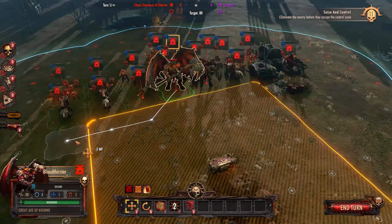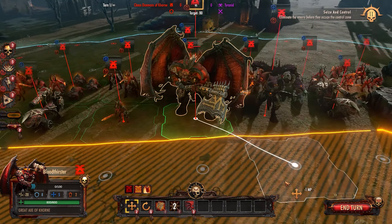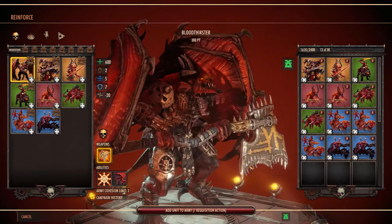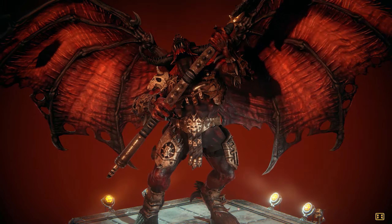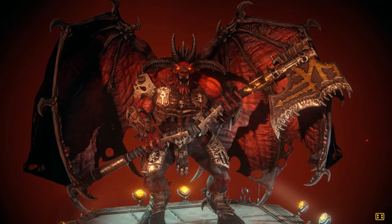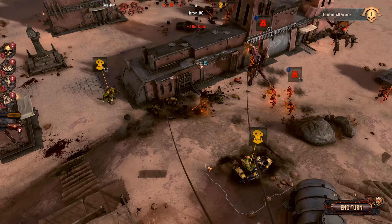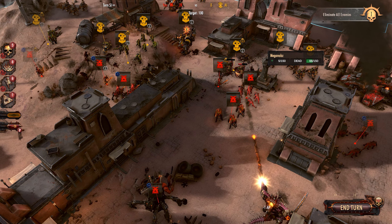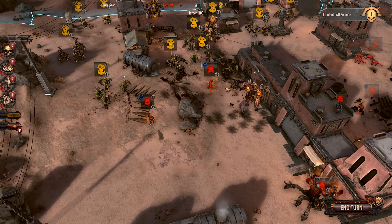The Bloodthirster is indeed possibly the coolest looking model in the entire game, but unfortunately its size makes it a priority for ranged enemy units. It's still worth getting one to at least see how they play, but their presence isn't a must-have in an army of up to 2500 points. You'll be much better served by a Demon Prince who can fire at range, has two attacks, and can summon.